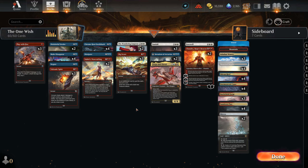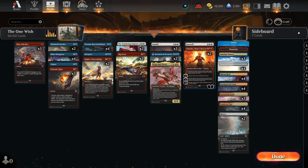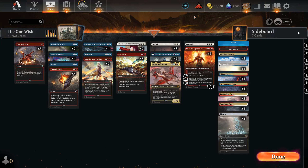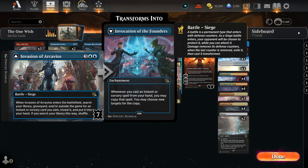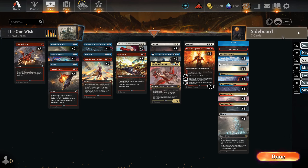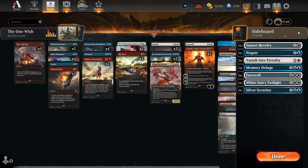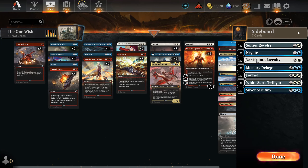We have a lot of removal — we are just Jeskai. We are heavily reliant on Chrome Host Seedshark together with Big Score and Chandra, of course assisted with a lot of sweepers and removal. Invasion of Arcavios is our cool thing of the deck. The sideboard is extremely powerful — look at this. We have answers to everything: life gain against aggro, counter spells if we want more control.